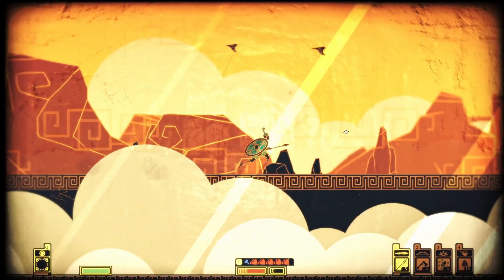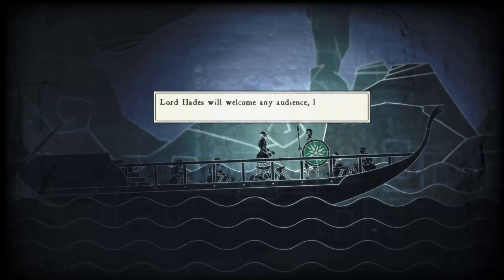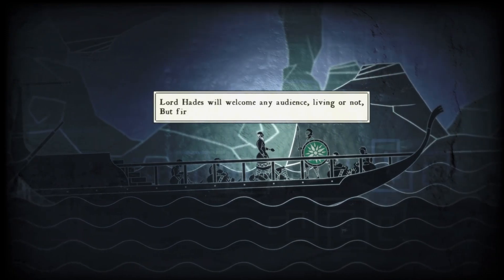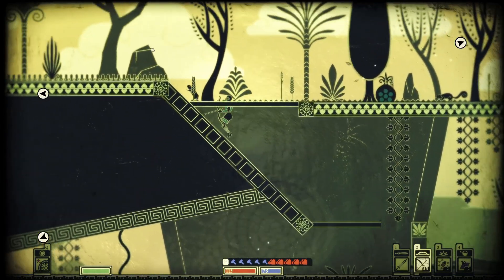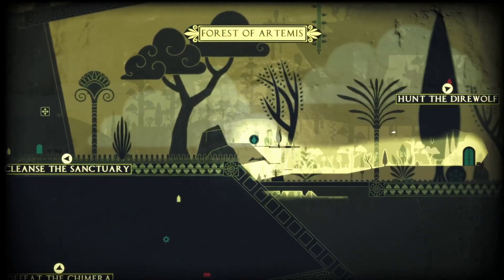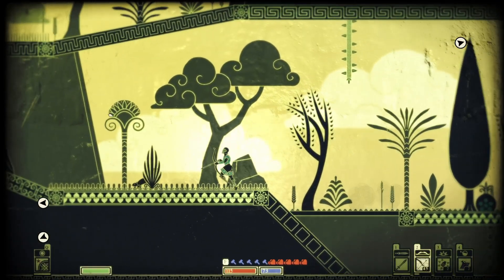You will also go through varied environments. While Mount Olympus looks as you would typically expect, the underworld uses a lot of blue and grey tones, while the forests of Artemis are covered in green. These elements work towards making different aspects of the game distinct, and make this game worth remembering on presentation alone.